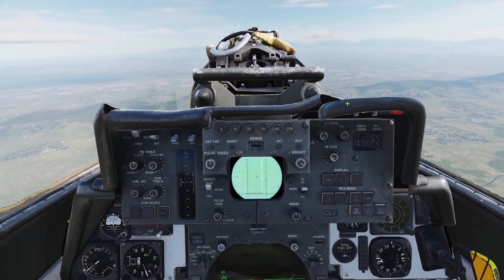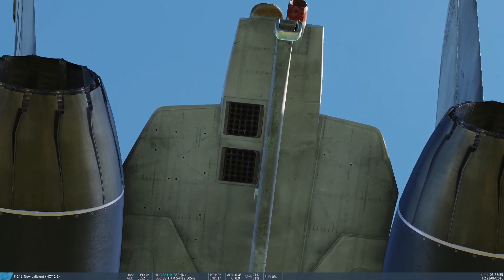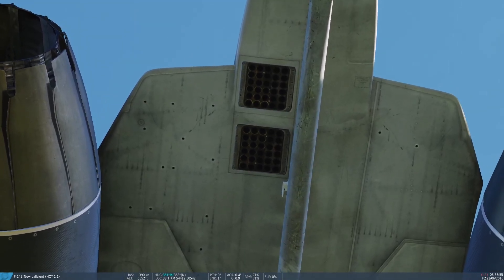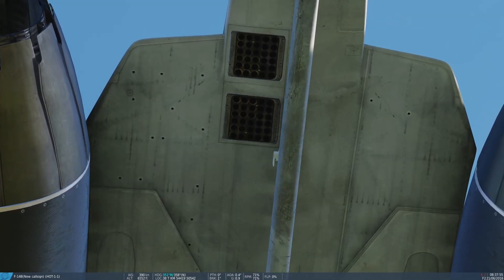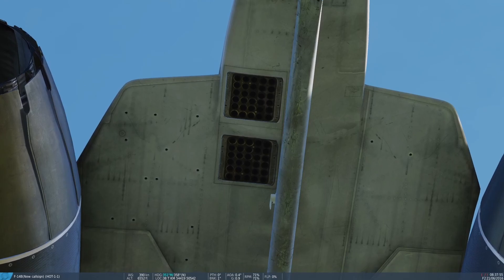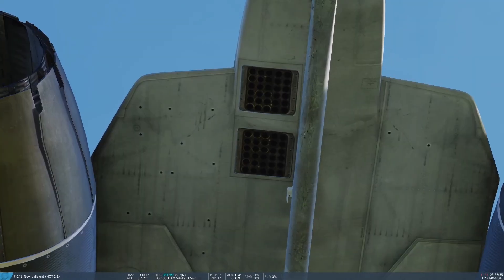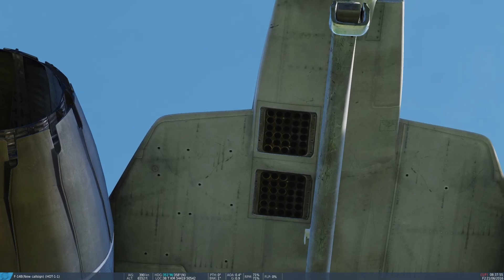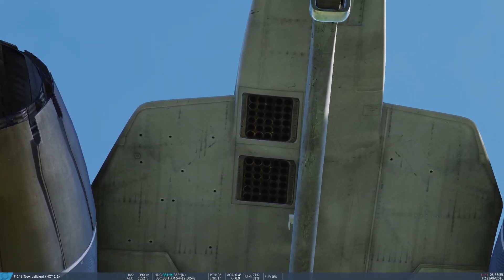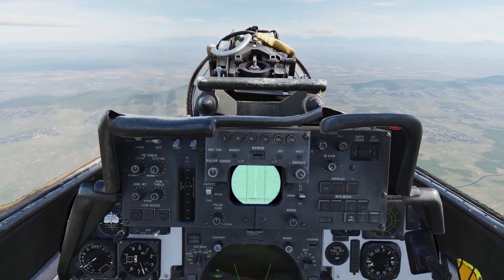Now let's go over the countermeasures dispenser. The countermeasures dispensers are on the bottom of the plane and can hold chaff and flare bundles. In the control panel you'll see one labeled left dispenser and one labeled right dispenser, but in reality the left one is the front dispenser and the right one is the rear dispenser. Each dispenser has two sections: one can hold 10 cartridges and the other can hold 20, so one dispenser holds 30 cartridges. With two dispensers on the plane, you can have 60 cartridges in total.